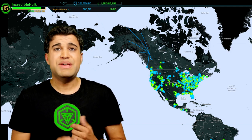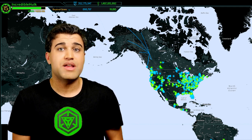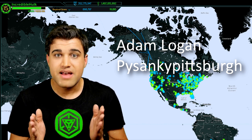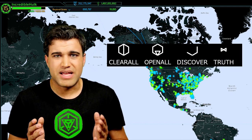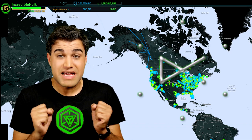Moving on to Pro Tip Number 2 — we were just speaking about glyph hacking. This is a glyph hacking tip I actually didn't know until it was sent in by two players on the exact same day. Thank you Adam Logan and Paisenky Pittsburgh for sending this in. That is: let's say you get a glyph sequence that you just absolutely hate. Maybe it has Open All, Clear All — or maybe it has the imperfect glyph. The imperfect glyph, which I hate. It's the bane of my existence.